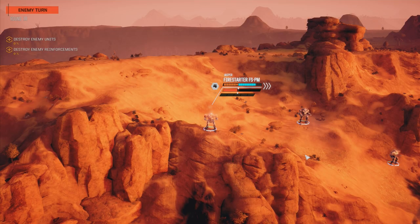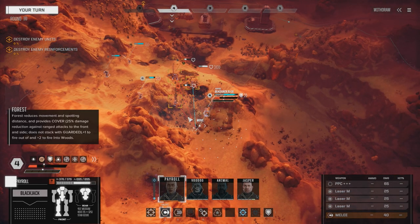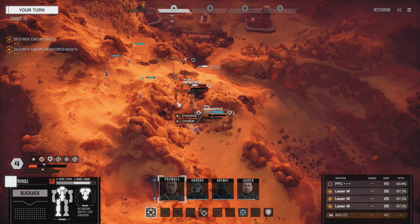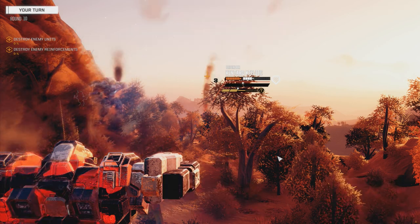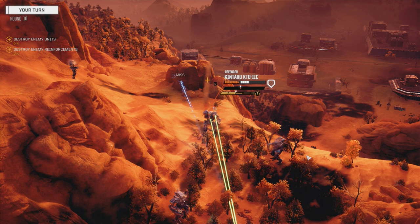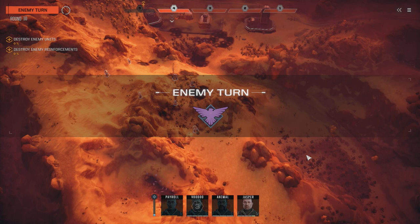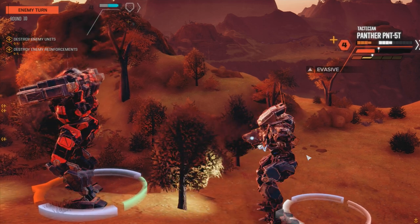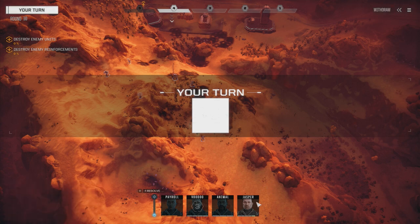He decided to shoot the Firestarter, which is good. Now Payroll - we're going to back it up over here. This guy's going on turn four - we really need to kill the Kentaro. We need to go use the PPC on this one, so we're going to fire everything. We're handing them the game, guys. We're handing it to him. Kentaro's got to go.